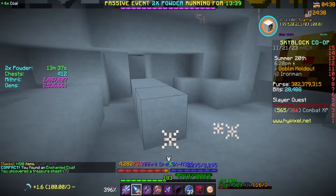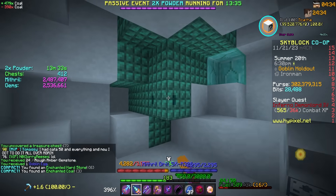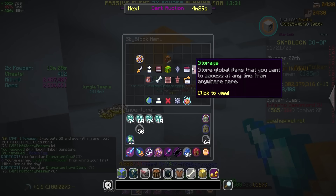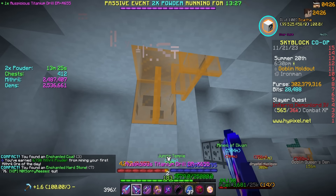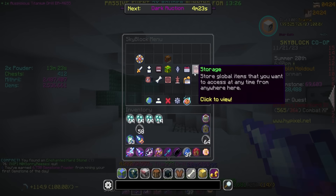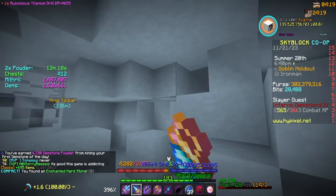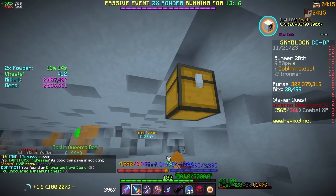Double powder just started. Let me grab my daily powder for that and switch to my titanium drill for the double powder bonus. I also just finished a commission — my next one is to mine a thousand hearthstone, which is quite convenient. I still have to do my commissions for today.